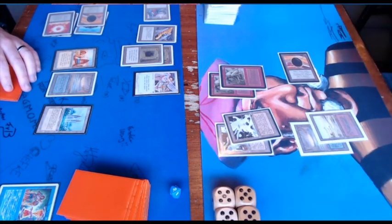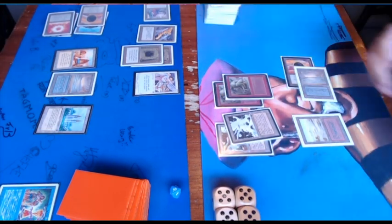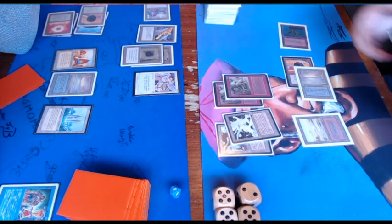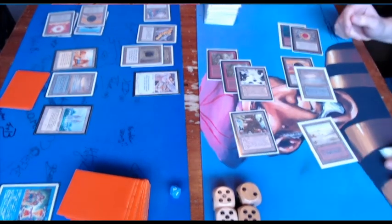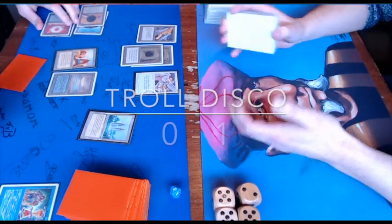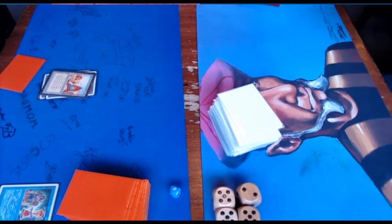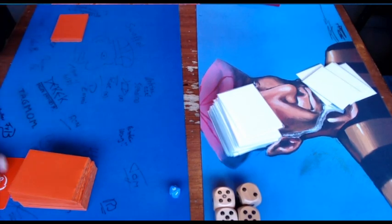He does not have a Twiddle. This is going to be tricky. Avert has to pay two for the Tabernacle upkeep, and there's also a Black Vice trigger dealing some damage. Hank really needed a Stasis or a Twiddle — preferably a Stasis, which would have probably given him the game. So both players go to their sideboards and we'll catch them in game number two.